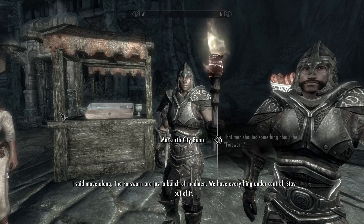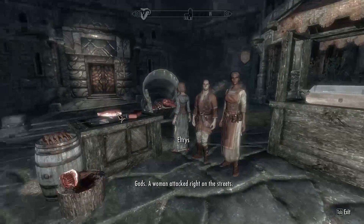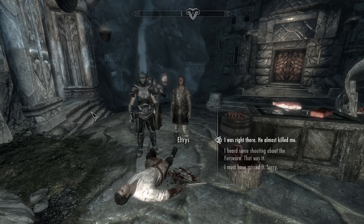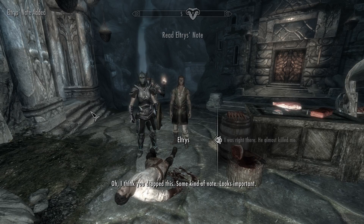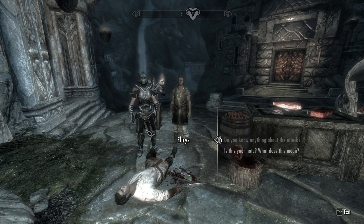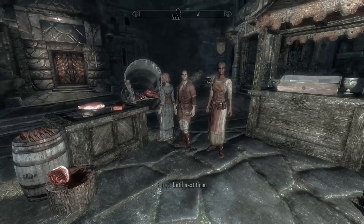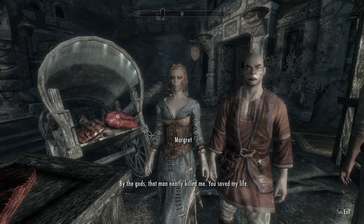A guard says the Foresworn are just madmen and they have everything under control. I call that out — a woman was just attacked right in the streets! The guard dismisses it. The rescued woman says I dropped some kind of note that looks important — it fell from the attacker's pocket.